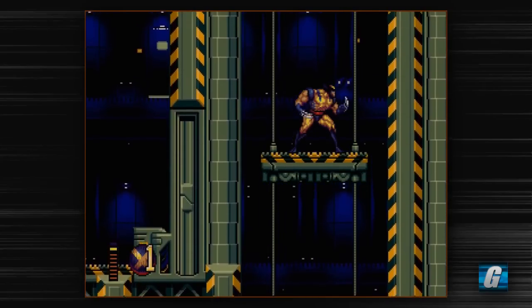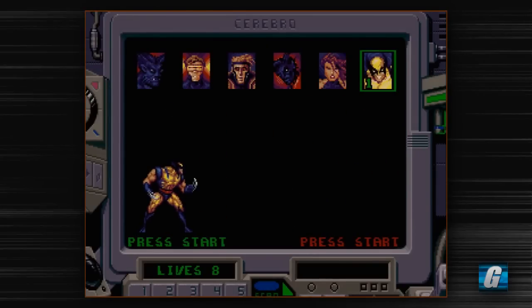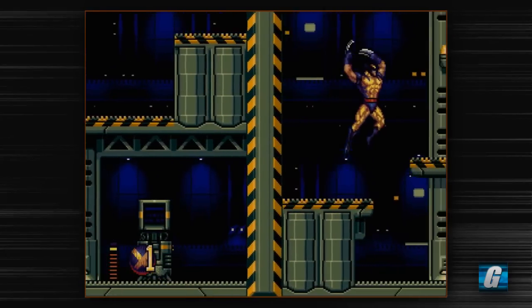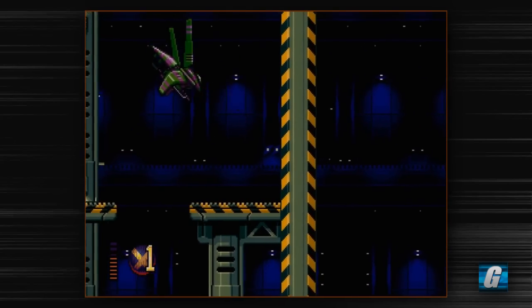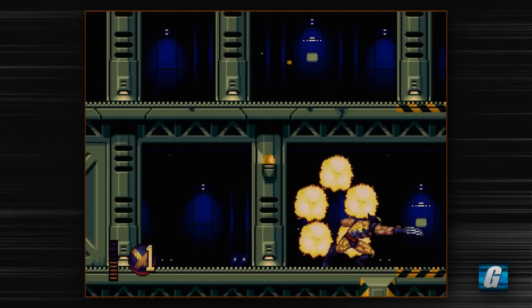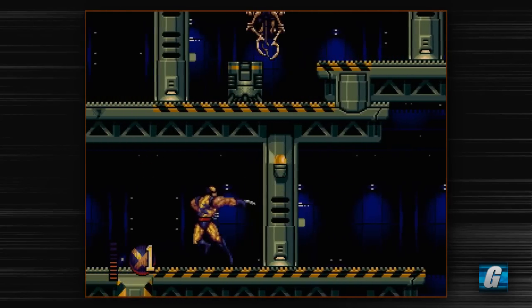We're going to be playing as Wolverine for pretty much the entirety of this Let's Play. To me, he's by far the best character in the game. He's extremely powerful, extremely fast, and he's got a little bit of a double jump. His mutant powers are really good. By pressing A, he can do this lunge attack — A is your special attack ability.